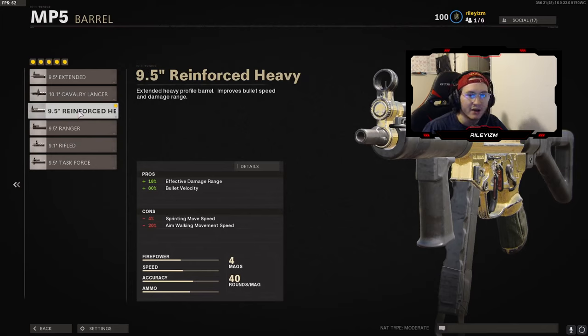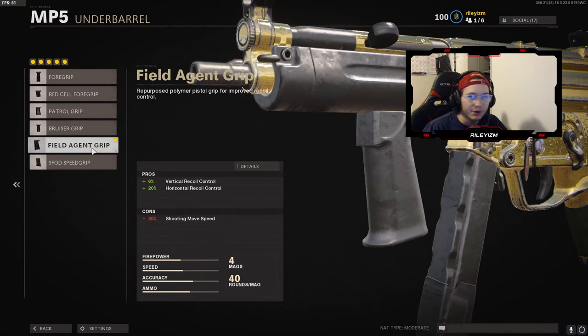For the barrel, I rock the 9.5 inch reinforced heavy — gives us some damage range as well as bullet velocity. For the underbarrel, I rock the field agent grip. This one's nice because it gives you both vertical and horizontal recoil control.